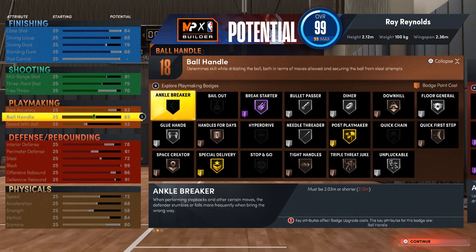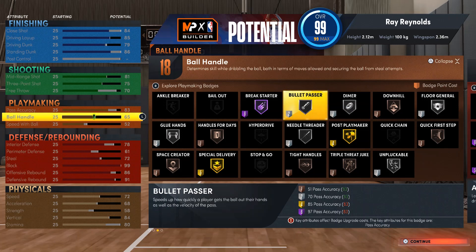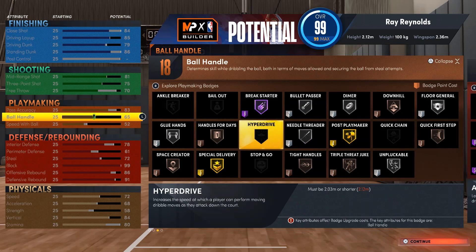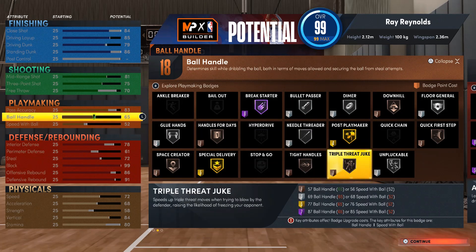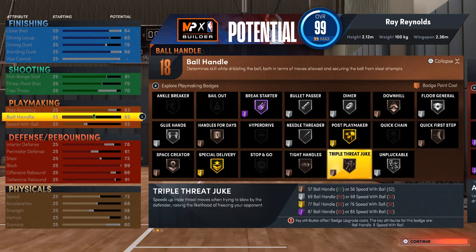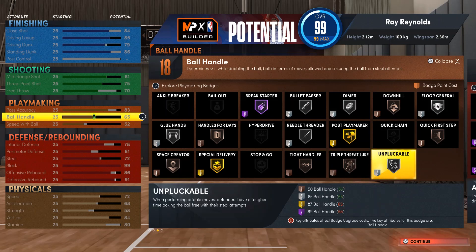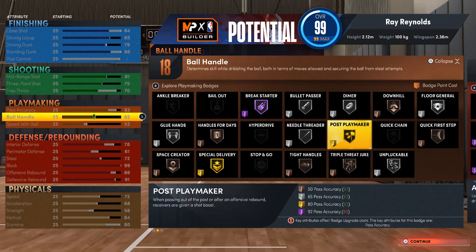I got 18 playmaking badges and I don't need more than that. For a center, you kind of need bullet pass on silver because on bronze your passes are slower. Sometimes your guard will kick it back to you and you need to kick it back real quick — you need bullet pass. I also got dribble moves: handles for days, space creator, glue hands, tight handles, triple threat moves, and unpluckable on silver, so I'm not getting picked. Ball handling is 65, which is good enough to get silver.